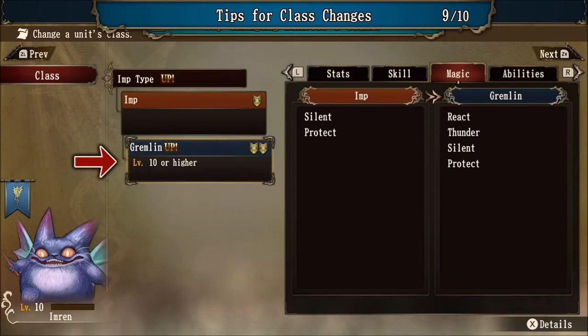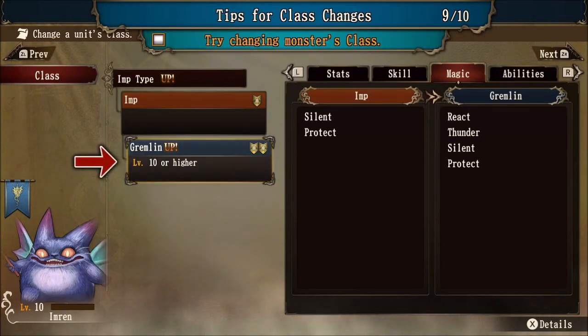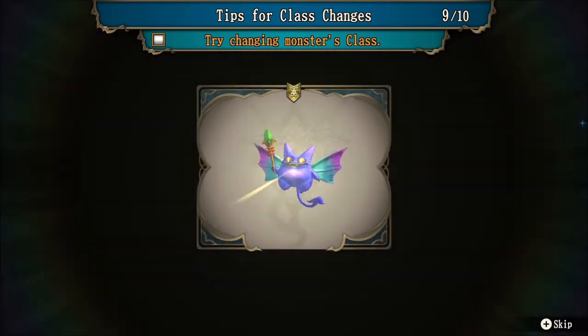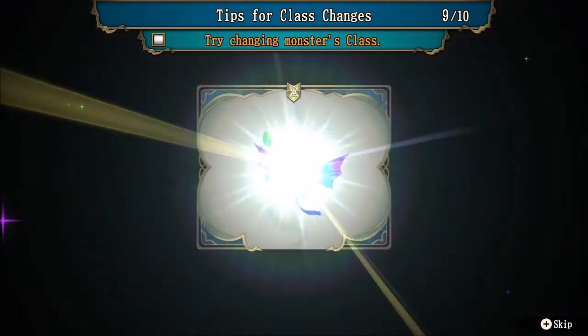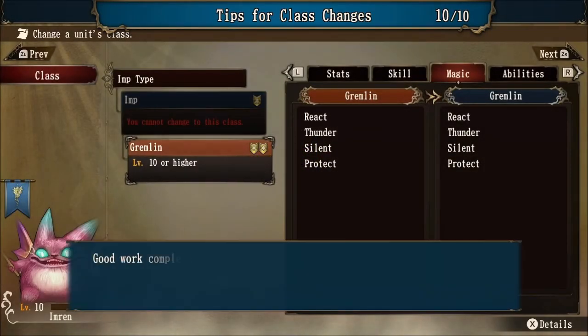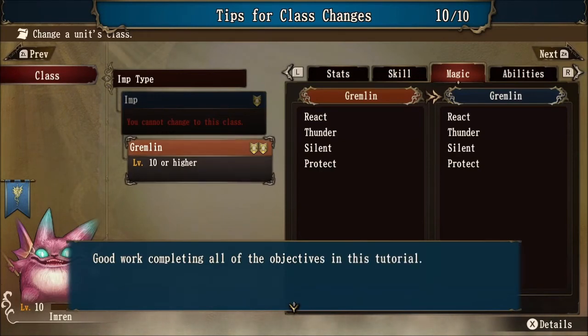We're going to go ahead and commit to the class up change to gremlin. An imp becomes a tier two gremlin. This monster actually takes the place of the pixie in the previous game — the OG game. It used to be a pixie evolving into a fairy, and they have the exact same spells, but now they're imps. It's really great that they kept the original spell roster for this type of monster.